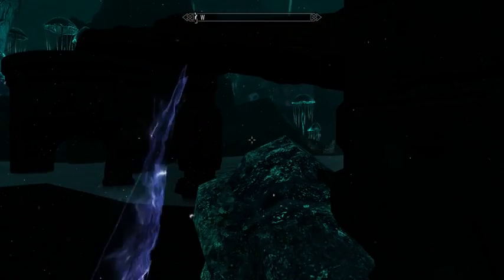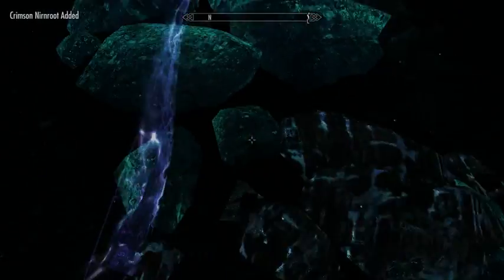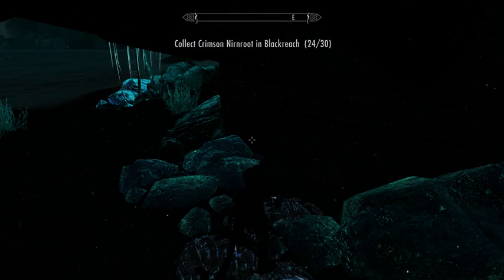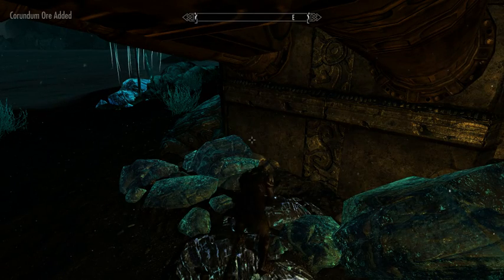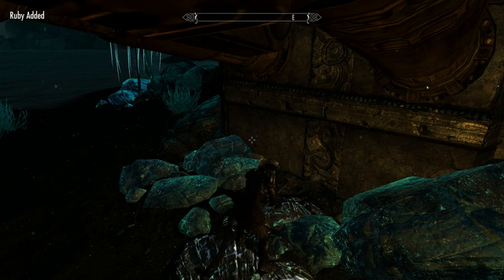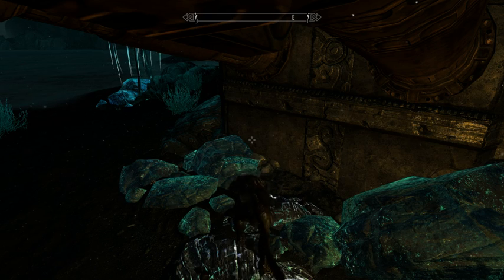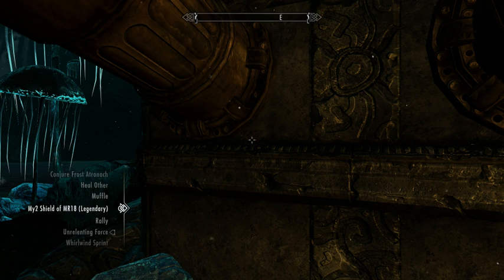I'm hearing another one. Here's another Geode Vein. Let's see if this will be a proper Soul Gem Geode Vein, or whether I'm going to get more... yeah, Corundum Ore. Darn it. Oh well. Still a useful ore. Although, once we hit level 100 Smithing, we're not going to care so much about what ores we have.